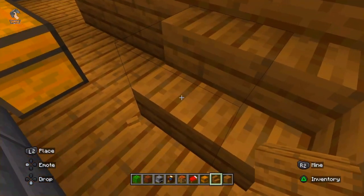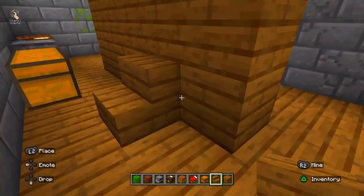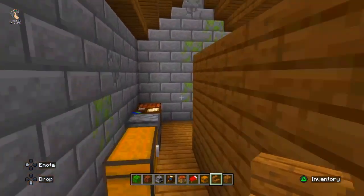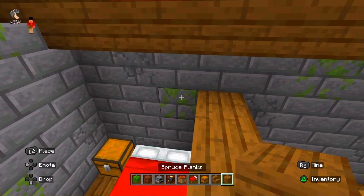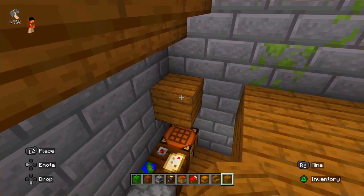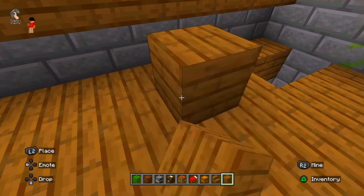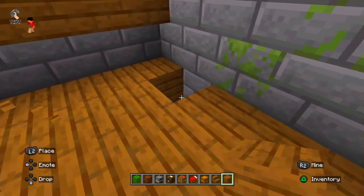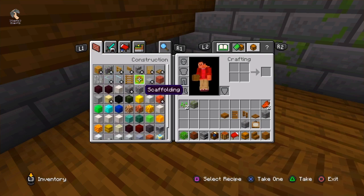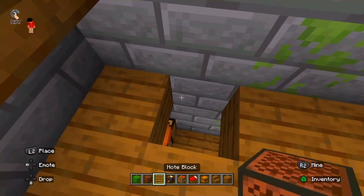Mostly people know about Granny, but if you don't know, Granny is the scary horror character of the ghost world — very horror and spooky. This is the famous house of Granny in which she traps a human and we want to escape. If you play this game, tell me in the comments.